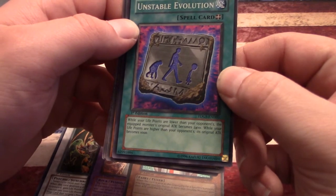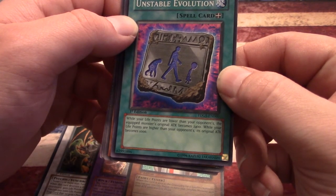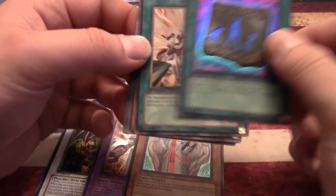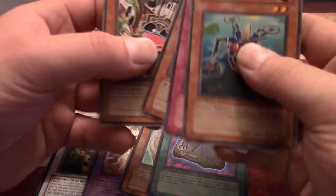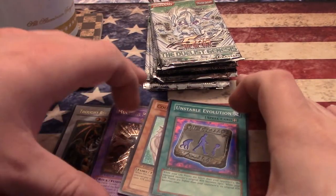Unstable Evolution — equip spell card: when your life points are lower than your opponent's, the equipped monster's original attack becomes 2400; while your life points are higher than your opponent's, the original attack becomes 1000. I don't remember this ever being played, but it's a hilarious looking card — it shows like a chimpanzee to human to an alien: unstable evolution.